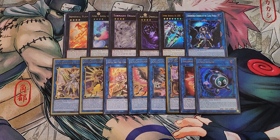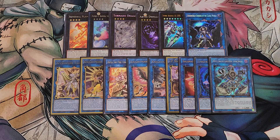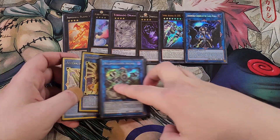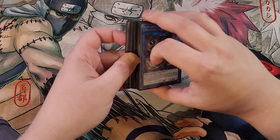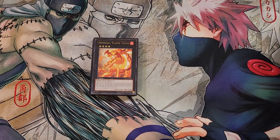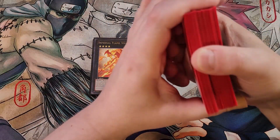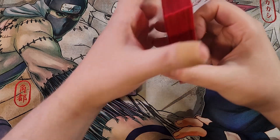We then also play a single copy of Relinquished Anima, a great one-of to gobble up a monster it points to. That's it for the deck! I hope you enjoyed it — this deck is super fun to play. If you've never played Volcanic before you definitely should give this deck a try because it's really interesting how many times you can destroy your opponent's field with copies of Scattershot, especially with Firestorm Guards recycling them over and over again.